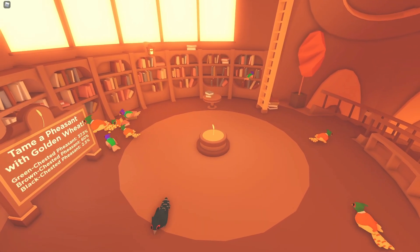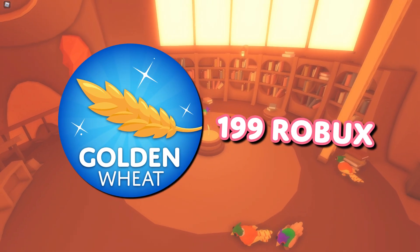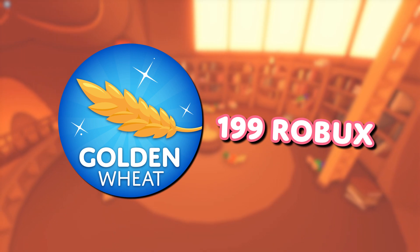And who could forget the flock of different coloured pheasants upstairs? You can tame one of your own with a golden wheat stalk for only $199 Robux.